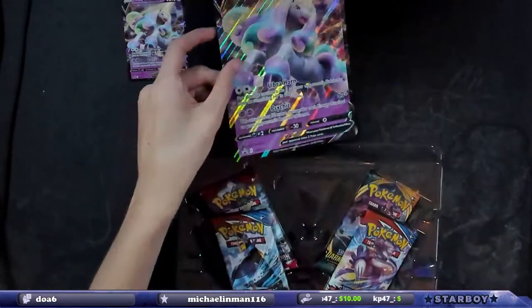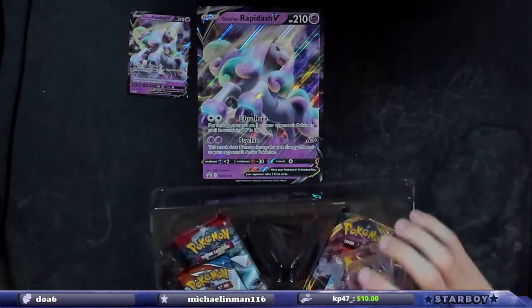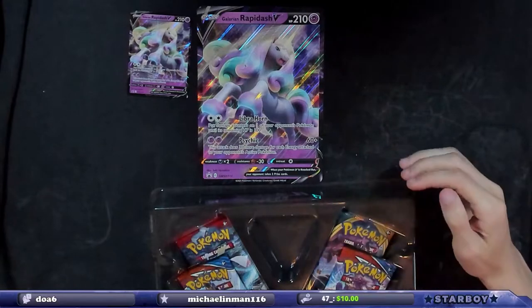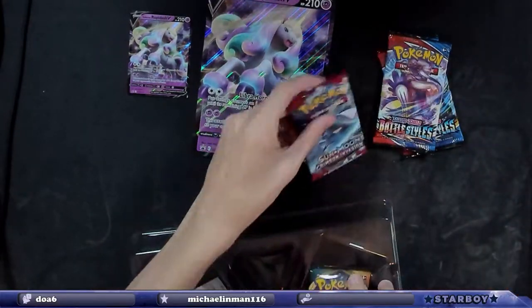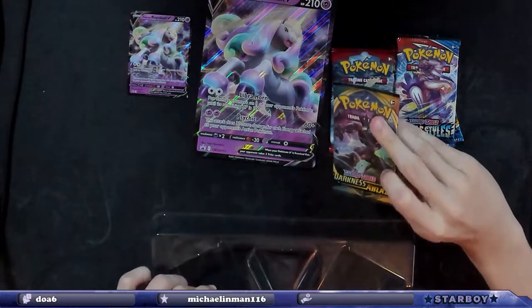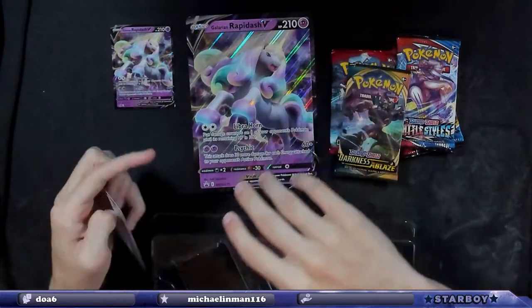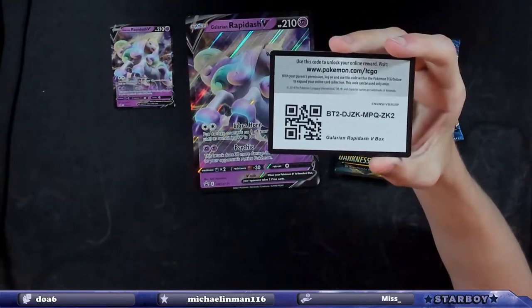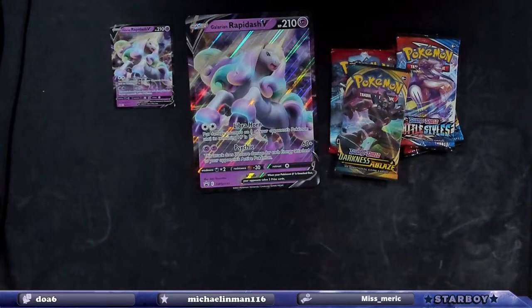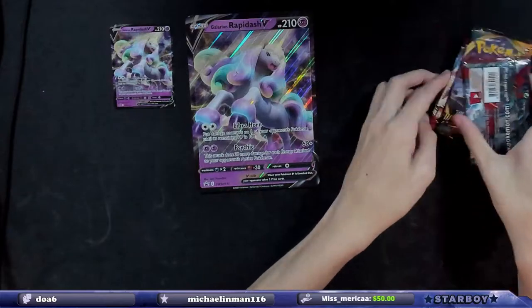And then the big card. Look at us go. Yeah, they didn't provide a code card for that. But let's see what we get. We have two Battle Styles, which we have opened. Crimson Invasion — I don't care if there's a code card. And the Darkness Ablaze. We're going for Charizard in here. Let's do the Crimson Invasion, because I don't really know what's in it.